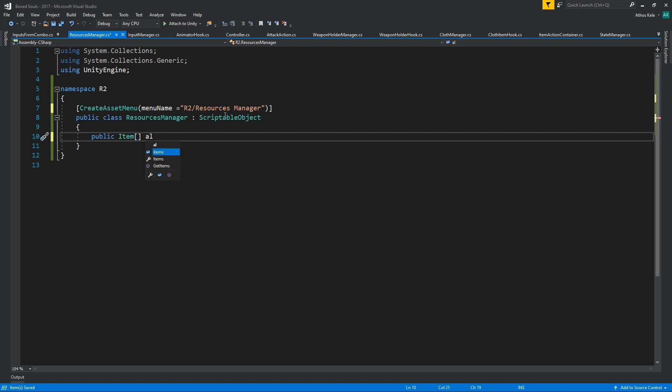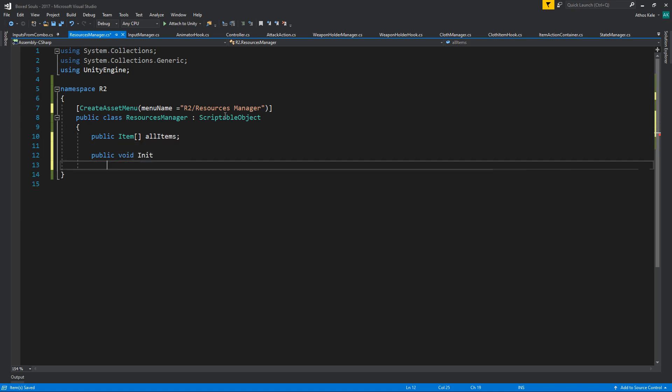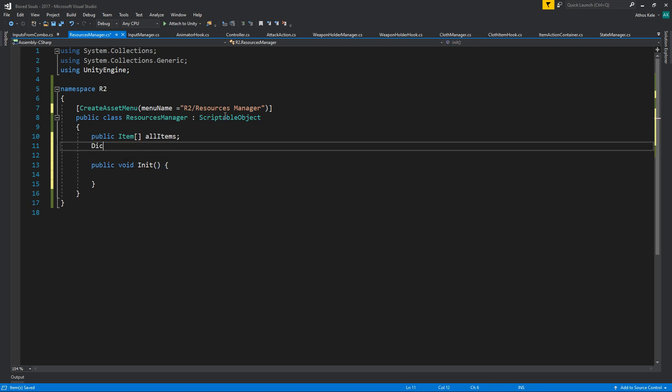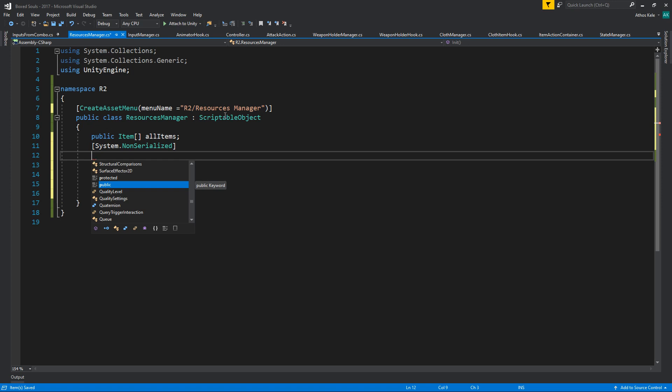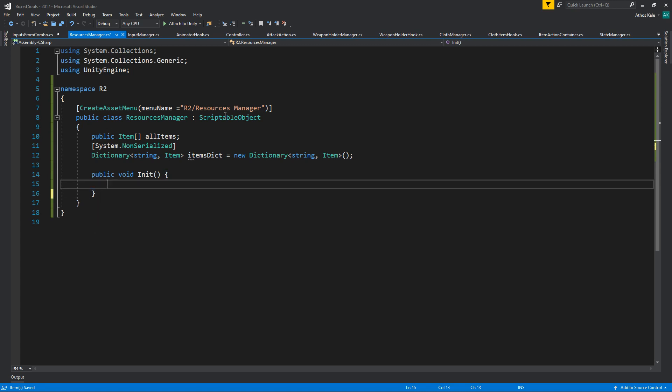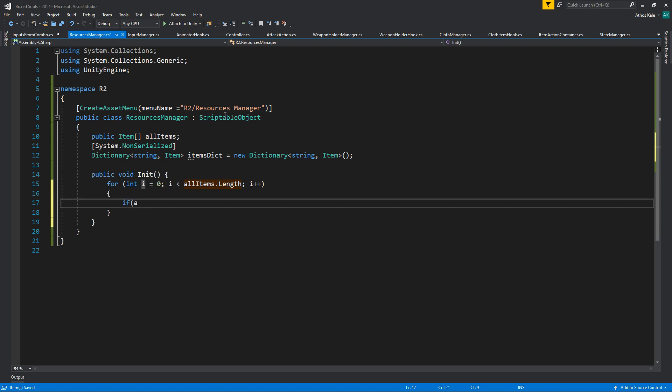We need a list or an array of all items. Then we need an init method for later, and we also need a dictionary — because it's a scriptable object, it's going to be non-serialized — a string-to-item dictionary. Inside init we're going to loop with all items dot length, and for each all items i dot — actually let's just add it directly.